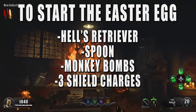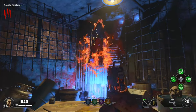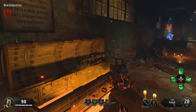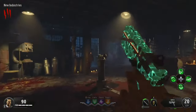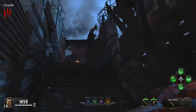To start this easter egg, you're going to need the Hell's Retriever, the Spoon, the Monkey Bombs, and 3 Shield Charges. The way I normally start my run is I fill up the first dog, turn on power, and then wait to cross the catwalk until I have my Path of Sorrows. I also recommend hitting the mystery box one time to get a decent weapon so you can easily take out the Wardens early on. Once I have my specialist, I go through the catwalk and kill everything with it to level it up as soon as possible.